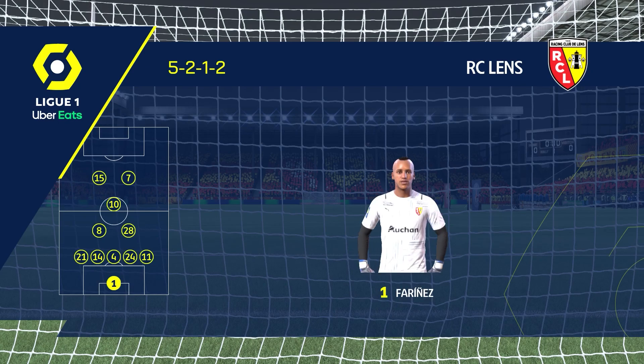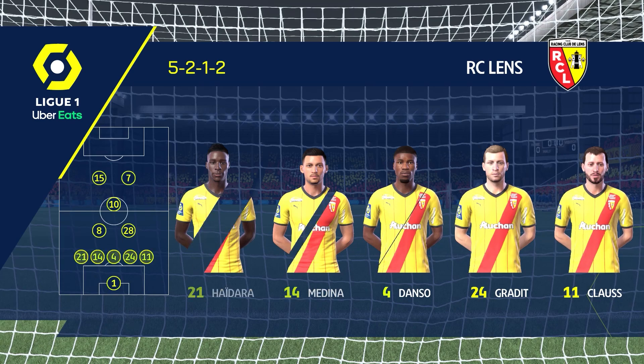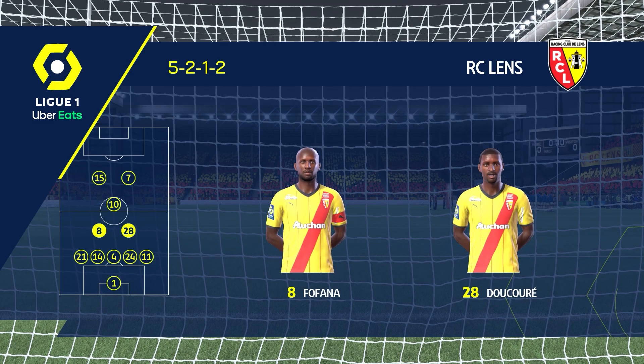The starting lineup for Racing Club de Lens. When they don't have possession it will be a back five, but when they win the ball back the wingbacks will push further forward to make it a 3-5-2.